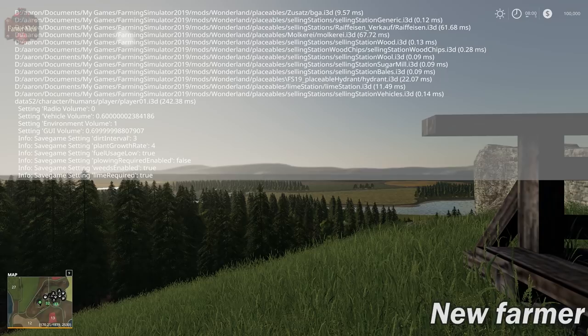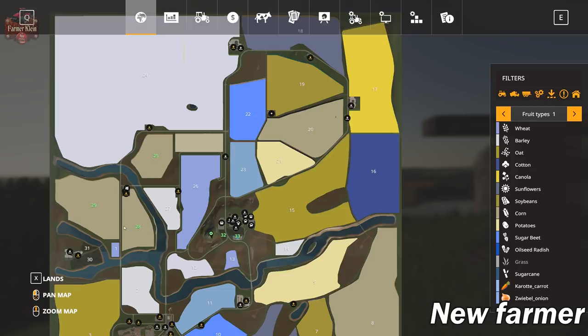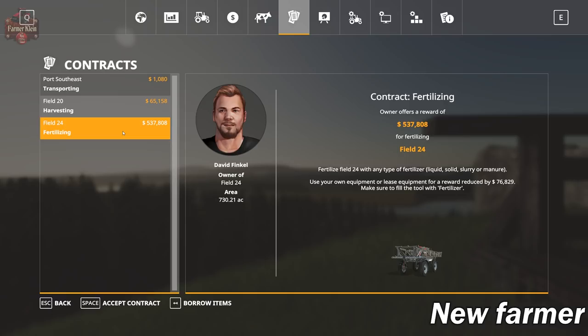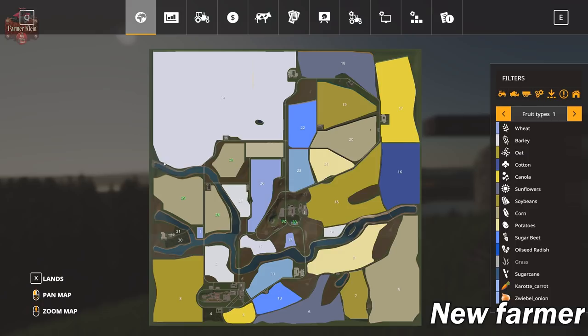Let's go ahead and take a look at the map. Zoom on out. Again, this is a 4X map, so field 24 is massive. Do we have a contract for field 24? We do indeed — 730 acres. It's basically the size of a standard map, and it's going to pay us a half million dollars just to fertilize that field. Field 24 is almost an entire Fellsburn or Ravenport all to itself.